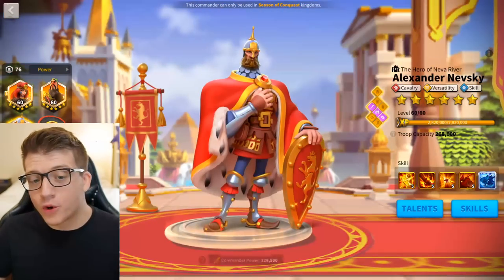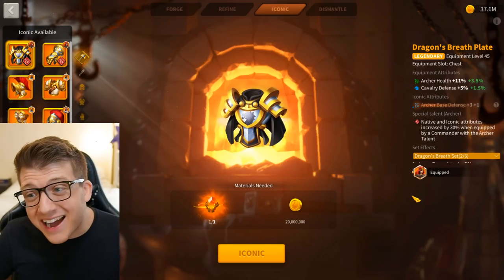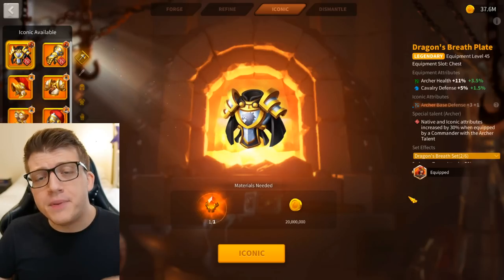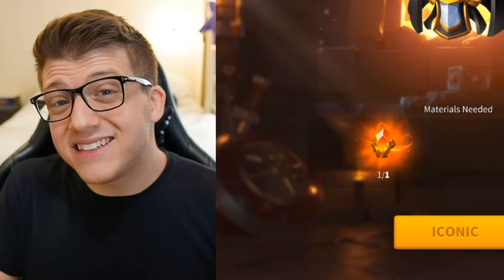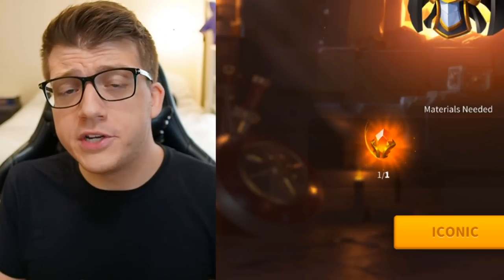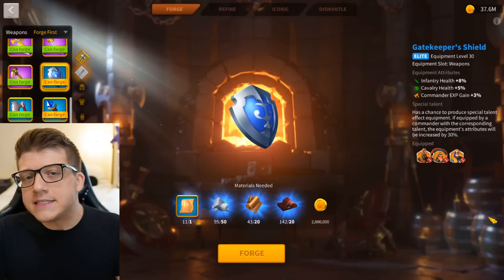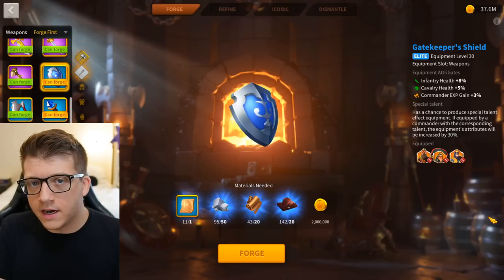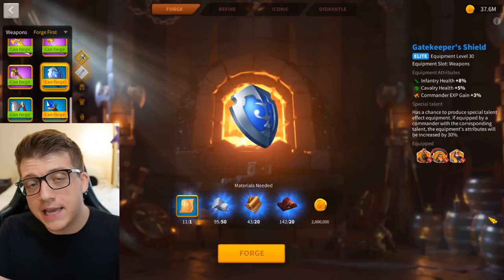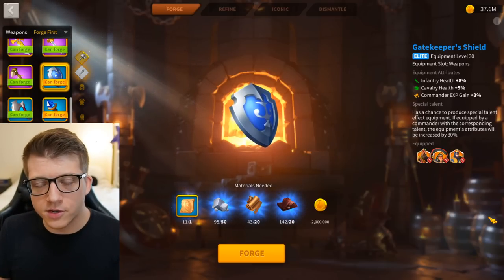Not only did we get even more insane commanders like Nevsky, CPO, and Boudicca, but we also got an entire iconic system for our equipment which alters the base stats of your units. On top of all of that, we still have the formation system coming out very soon, which will give us even more ways to add stats to our units. So it's time to revisit the idea of health being the best stat and break this down for end game players.